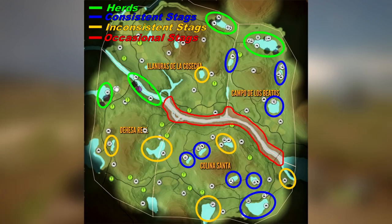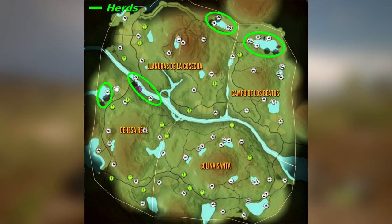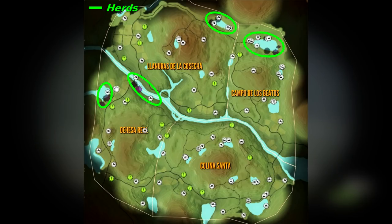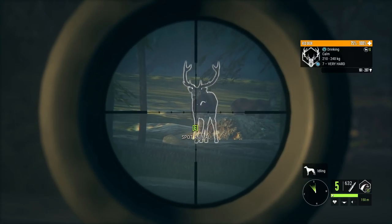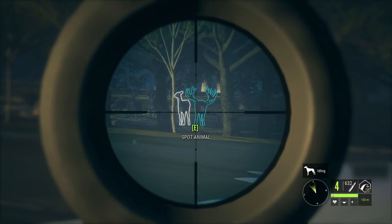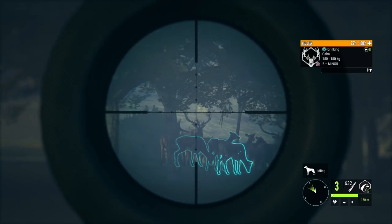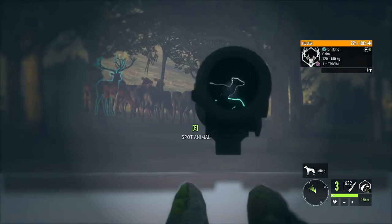The key itself is fairly straightforward, but what you do with that key is the important part. The locations highlighted in green are my guarantees to see herds of Red Deer. These are the lakes we'll be visiting today and will be the locations of all the Red Deer kills in this video. Every single time I go there, I expect to see tons of Red Deer and a lot of stags throughout the different drink zones at that lake. I check these places every single hunt and would recommend doing the same in your grinds.